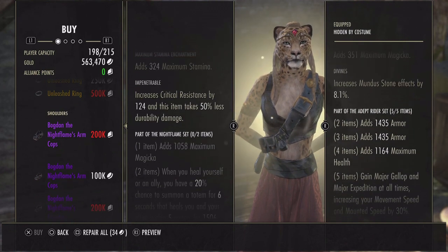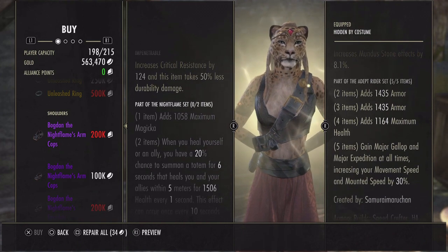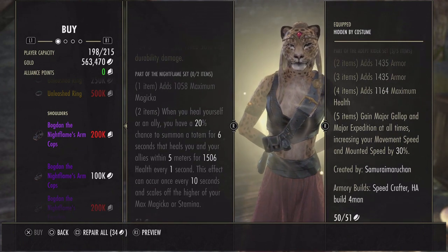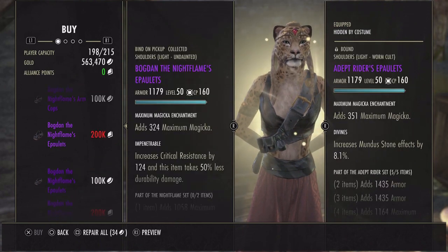For shoulders we have Bogdan: max mag. When you heal yourself or an ally, you have a 20% chance to summon a totem for six seconds that heals you and your allies within five meters for 1506 health every one second. This effect can occur once every 10 seconds and scales off the higher of your max mag or stamina.